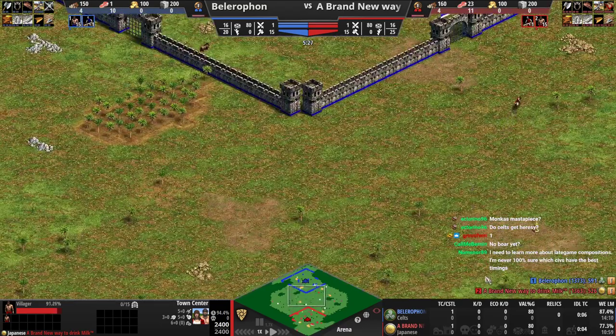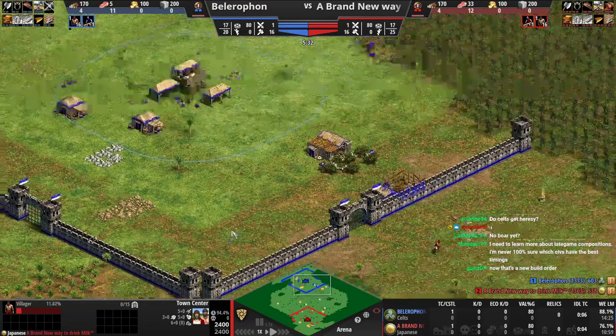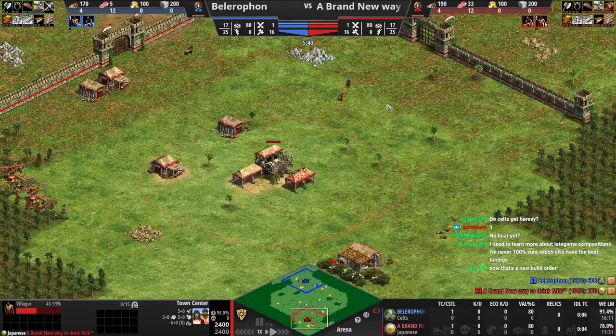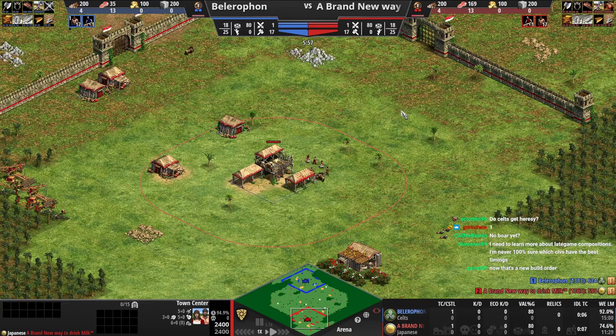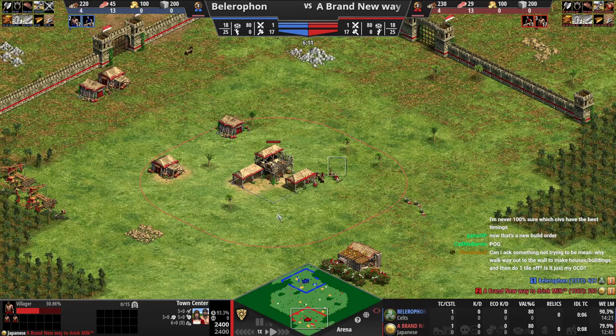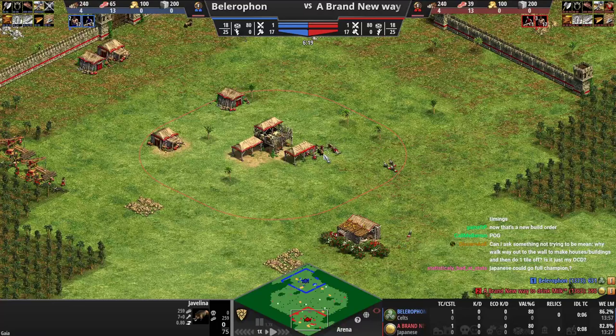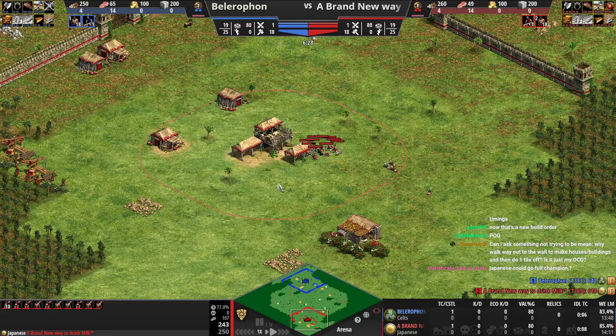Japanese can go for light cav to take relics and boom for an early imperial age with a forward castle. They could go for arbs to start - potentially an arb opening. It's a little more expensive these days with the recent nerfs but it could be okay. Japanese are completely fine going with the mid game - they have all the upgrades you would need and they're only really lacking the final armor for cavalry in the imperial age, so their cavalry are decent.